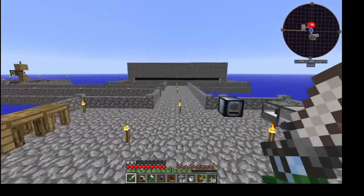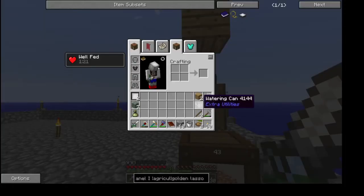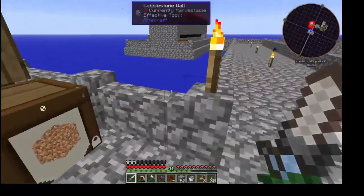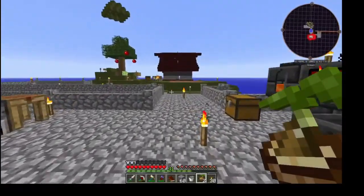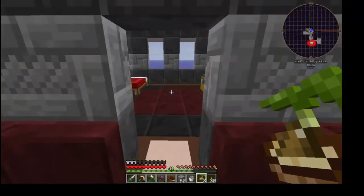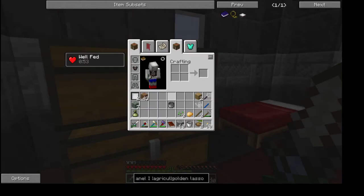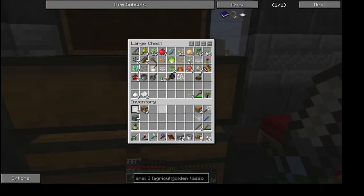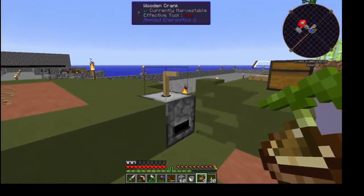I chopped down that big tree from last episode and put all those leaves through silk-touch shears. We're at 43 dirt already and we're gonna use a lot of that today. I'm also eating seed soup - let me show you how I make it. It's really easy: all you need is a potato and three seeds of each one and a pot. Pot and potato gives you stock, then seeds and the pot gives you seed soup. It's not a bad meal and easy enough to make, which is why I started making it. Food is starting to become an issue.